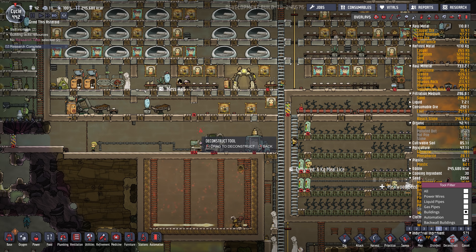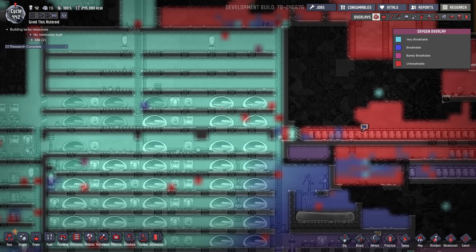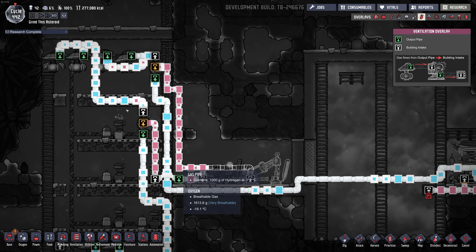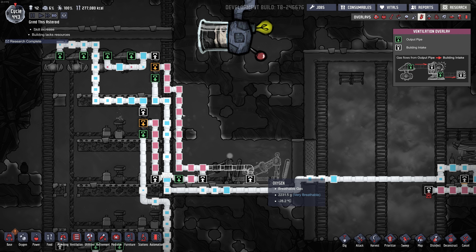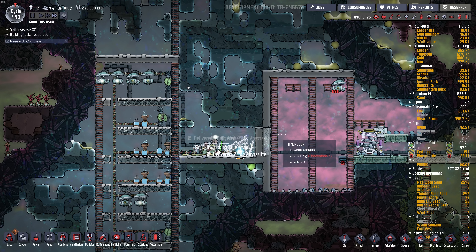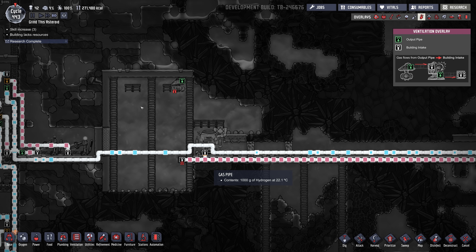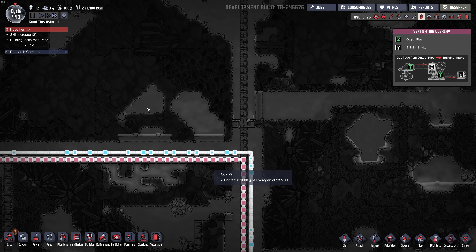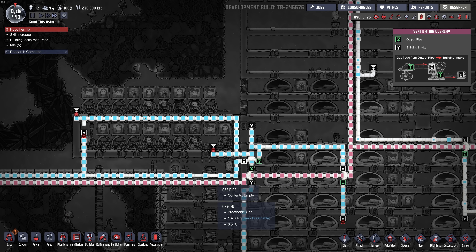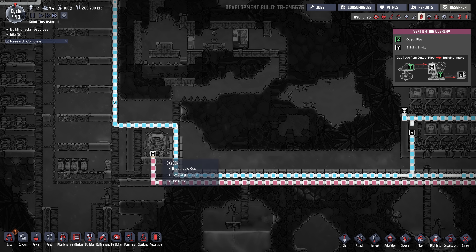We've had a slight problem here — too much hydrogen building up, so I'm building a second hydrogen generator. That was kind of limiting the oxygen we were sending off to the base. I want to reuse this pipe here that has hydrogen right now and instead use it for oxygen to the base. We've got to empty all these pipes out.